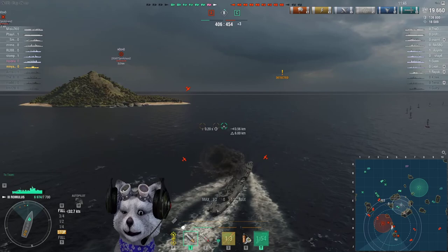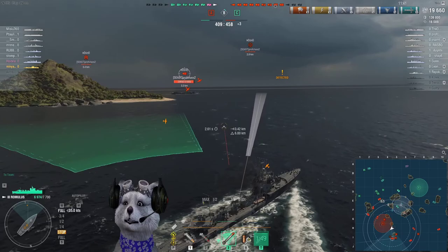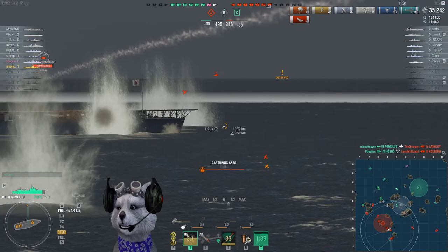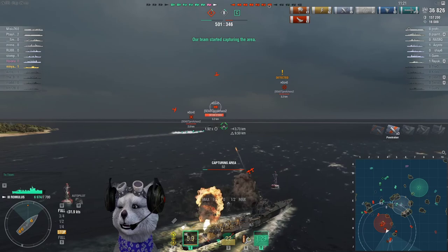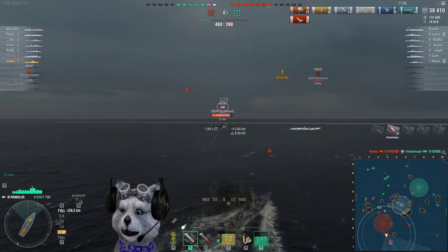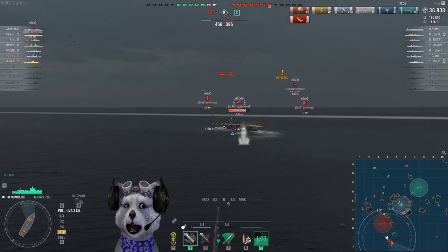I'm using the speed booster. The torpedo reload on this ship is 40 seconds; with torpedo armament captain skill, you can drop it to 37 seconds. At 37 seconds per reload, you can really spam torpedoes — except the damage is quite low. That's the drawback of this ship, and it does not have smoke.